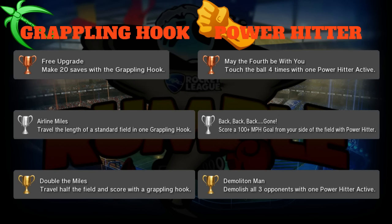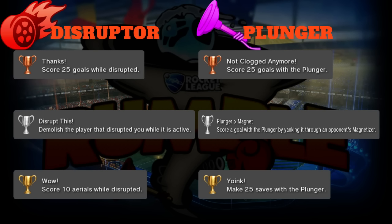Gold is 'Demolition Man': demolish all three opponents with one Power Hitter active. Power Hitter is called Power Hitter so they want you to hit the ball, but it can also demolish the opposition by just touching them - they will blow up. Getting all three opponents with one active would be a great gold trophy.